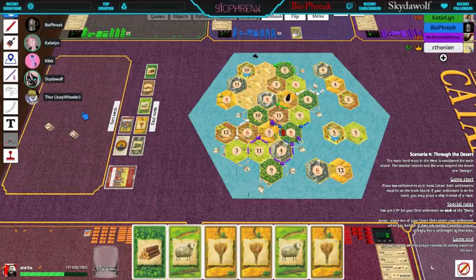Quick question — take the settlement right here with the five, eight, and eleven. If any of those three numbers are rolled, you get that resource because the settlement's right there. Okay, this makes a whole lot more sense now. Alright, whose turn is it? Chthonian's turn. Seven again.